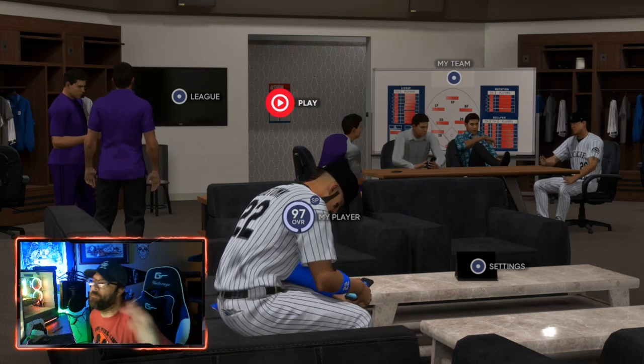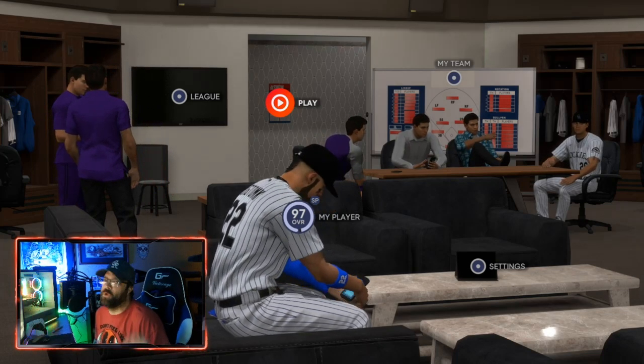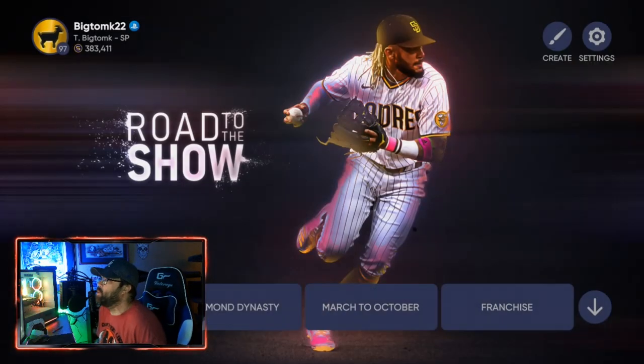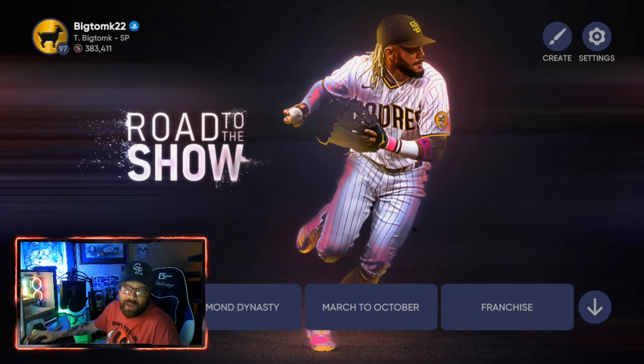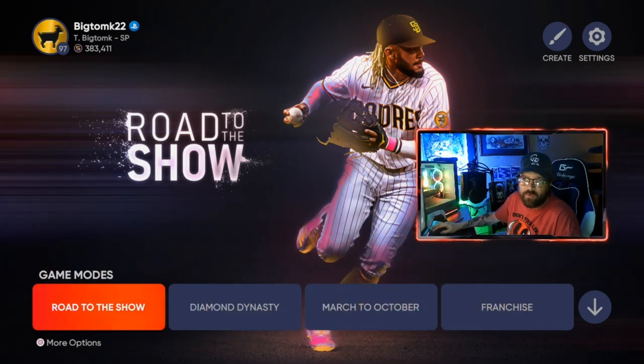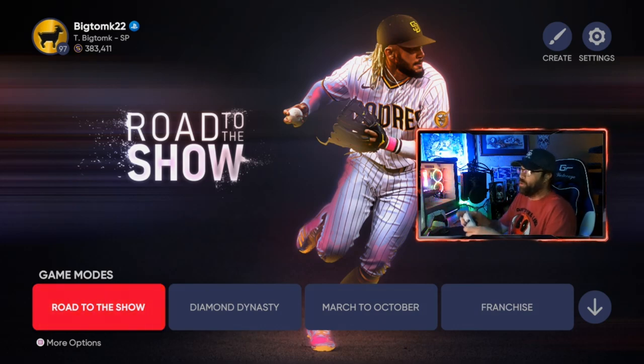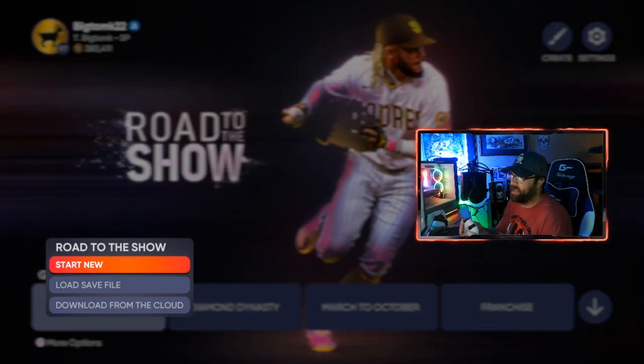So here we are, we're gonna go through the pitcher ball player glitch for you guys. It's very quick and very easy. I'm gonna start a brand new Road to the Show just to show you guys exactly how it works. We're gonna go into Road to the Show and start a new one. If you're not sure how, press Square or the X button on Xbox, then go to 'Start New'.